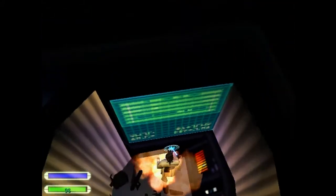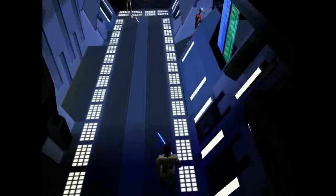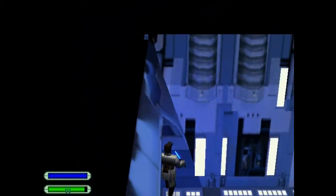And then activate. The door is open. Let's go. And you can block the blaster bullets. Blowing up into bits and pieces.